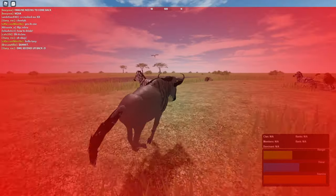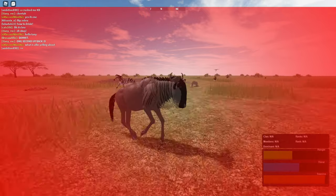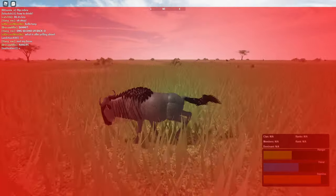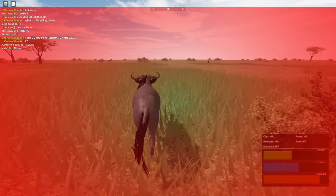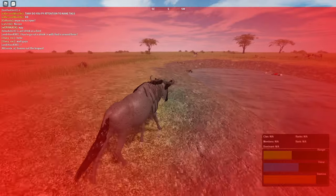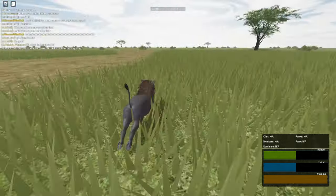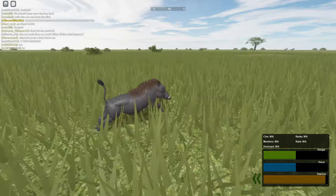I'm debating switching to a zebra. That dude just stepped on a body — disrespectful. Does this lion really think he's going to catch up to me? I really don't like this red on my screen, it's hurting my eyeballs. I'm going to change into a pig. Okay, now I'm a pig and finally the red is off my screen. I was trying to survive and then someone just tried killing me — I'm doubting I'll survive as a pig around here.